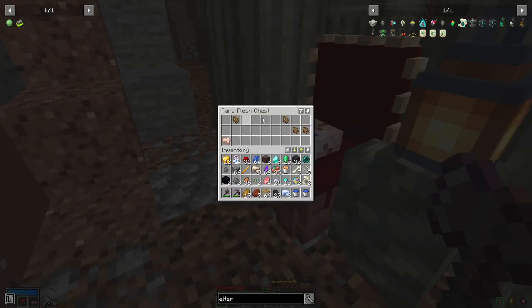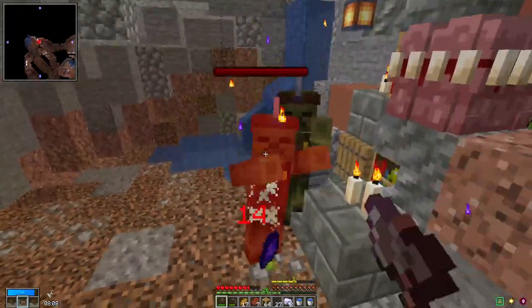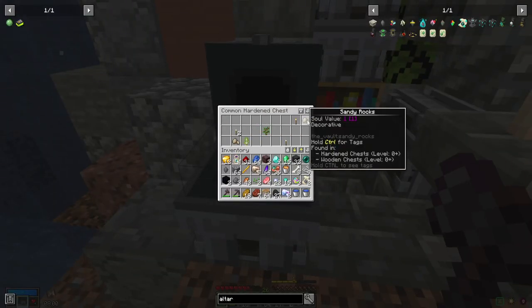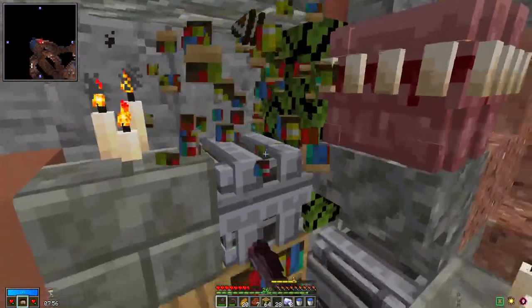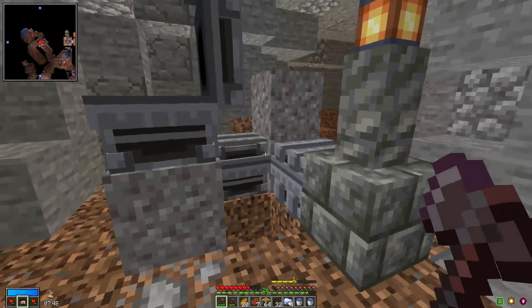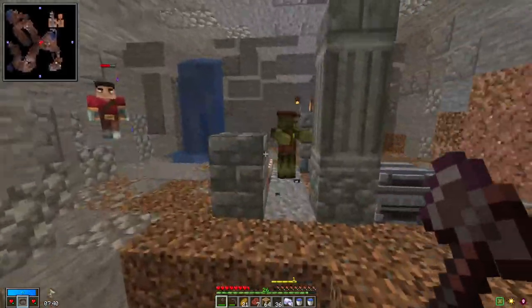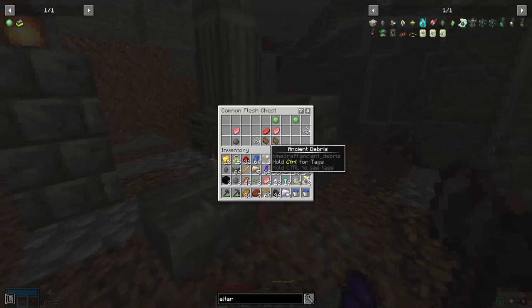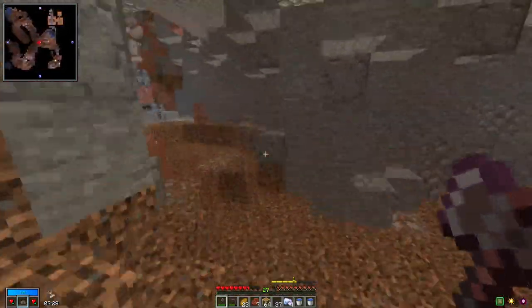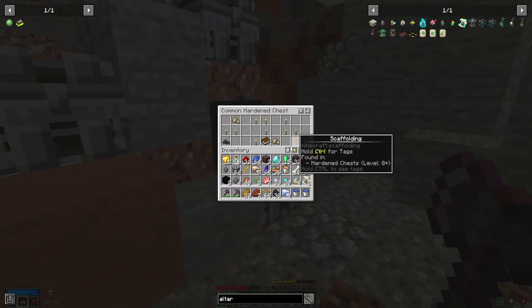With the Vault Crystals that we're going to be crafting, those do actually have objectives. So that is where we will start being introduced to objectives. The difficulty of the objectives we'll have to kind of find out as it goes along, because when we craft it we actually won't know what the objective is until we get into the vault. So we kind of just have to prepare for it — kind of like what we're doing right now.